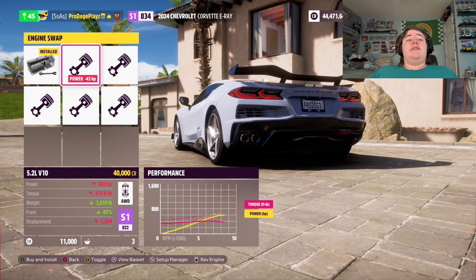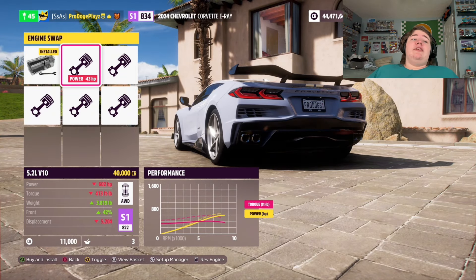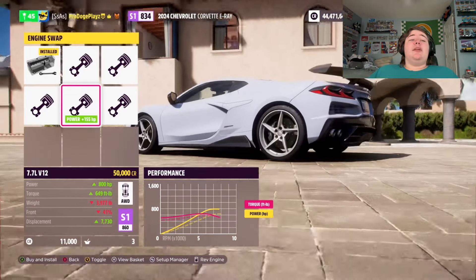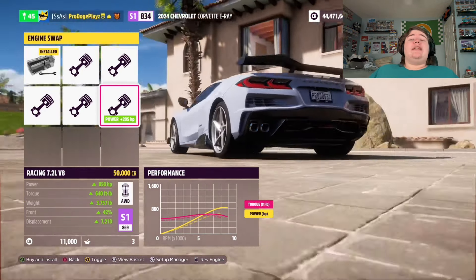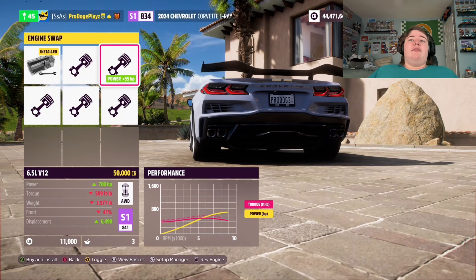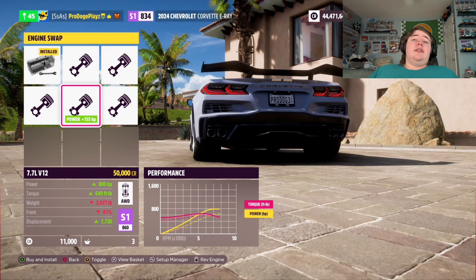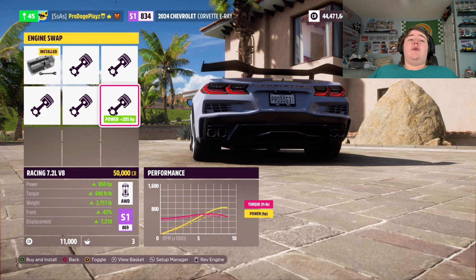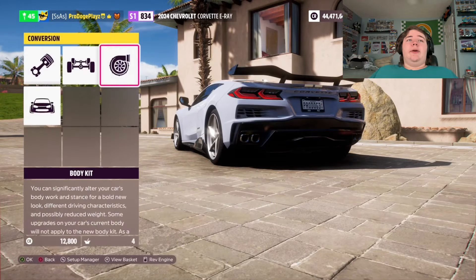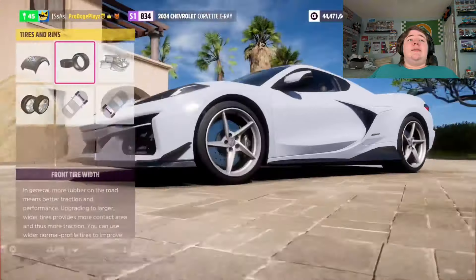We also have an Aventador V12, a racing Ferrari V12, a TBR Cubera V12, or a trophy truck V8. I'm gonna keep the stock motor actually. And we are gonna twin-turbo it, because why not? Then we throw in some racing slicks — the rear tires are actually really thick.